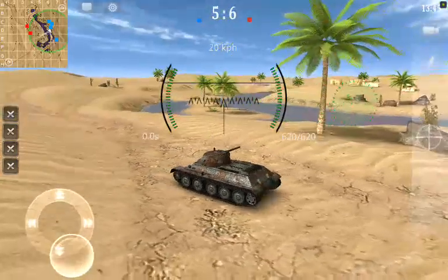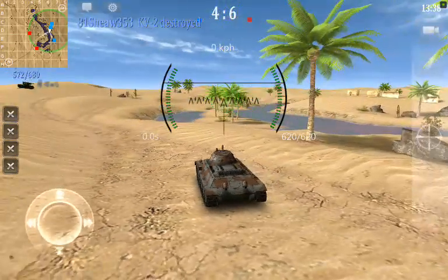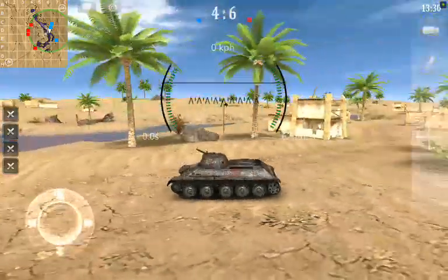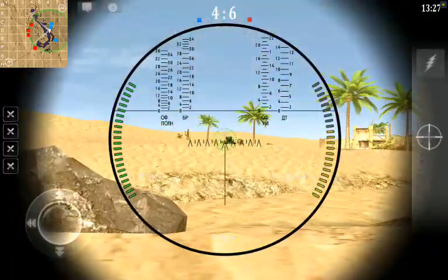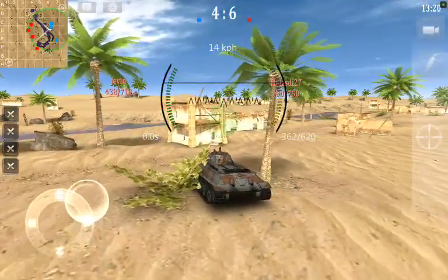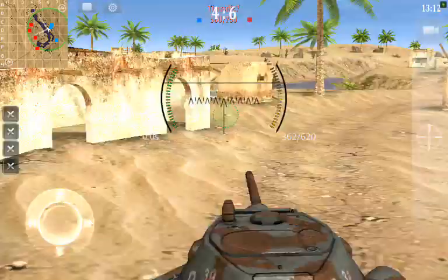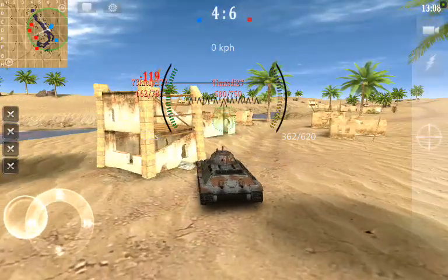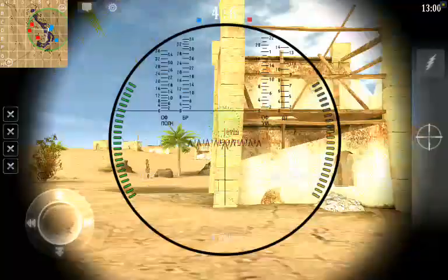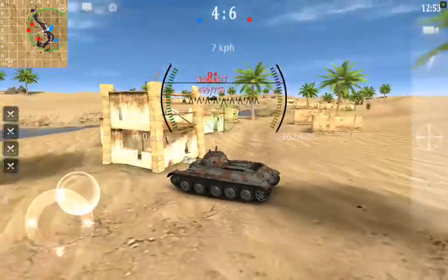I'm going to fall back a bit. So I'm just barely out of view and I haven't been able to find it. We're badly damaged. I'm going to get some cover behind these ruined houses over here and try to get this guy, but it's not going to be possible. I'll fall back because I want to get away from that KV-2 back there. Going to go for Jevin here — I don't know if that's how you'd say that. He's behind that hill, so I'll fall back again. I'm behind all this cover.